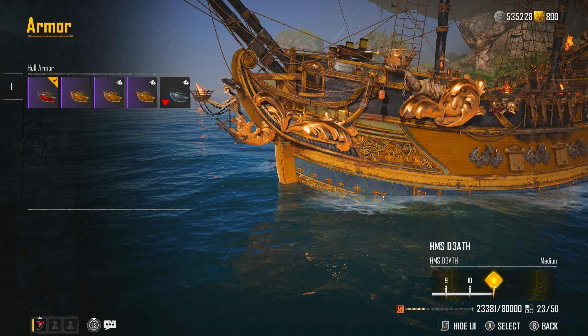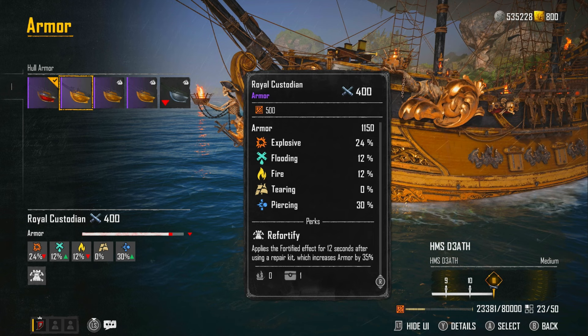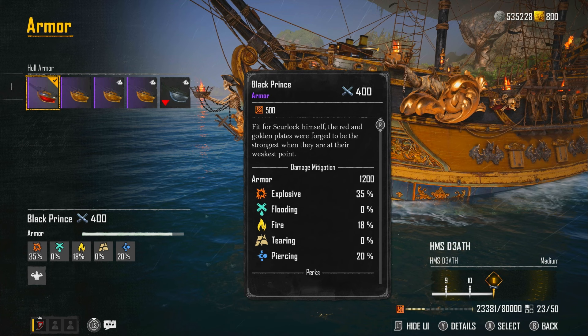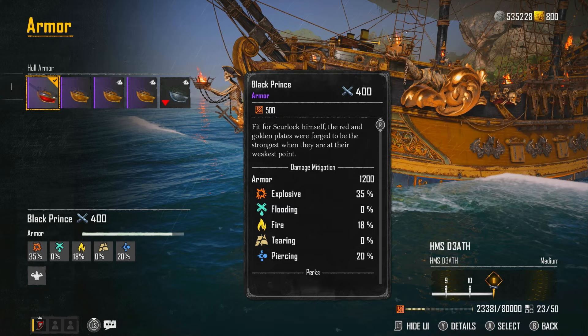For armor — you don't actually want to be using the Black Prince or the Royal Custodian for this, though both are pretty good. The Refortifier you could use with small armor kits — it's got slightly more armor by only 50, but every little helps. It's got quite a lot of explosive damage protection, which is good for this boss because he uses a stupid amount of torpedoes. It's going to be quite a show.